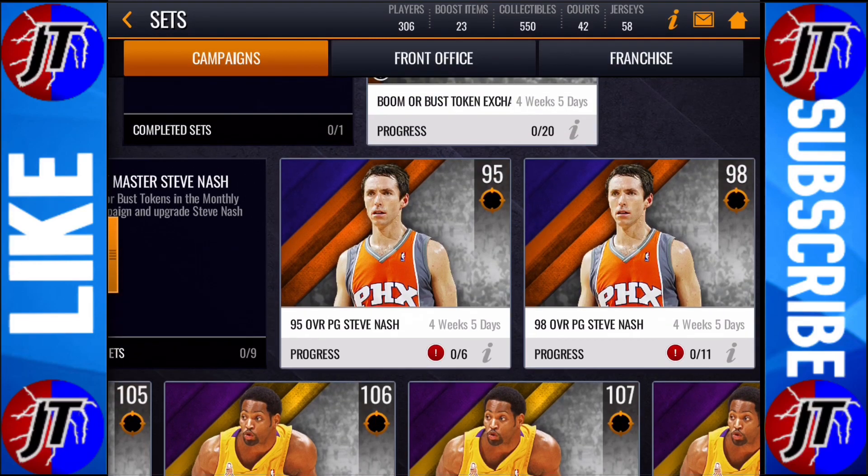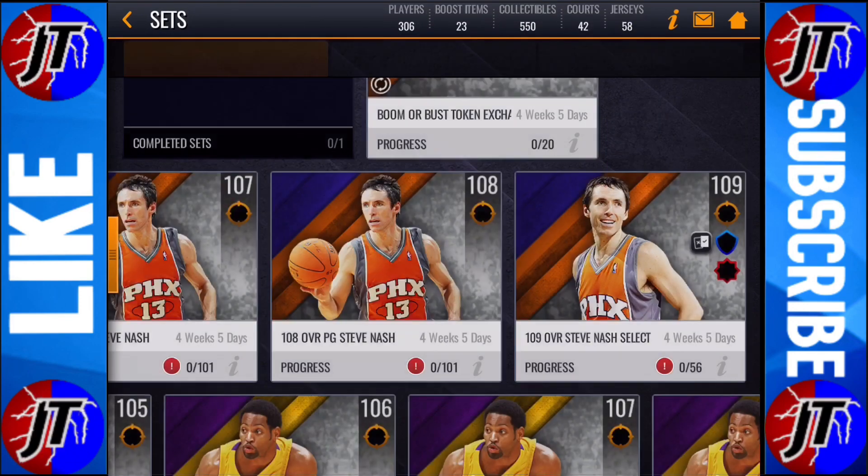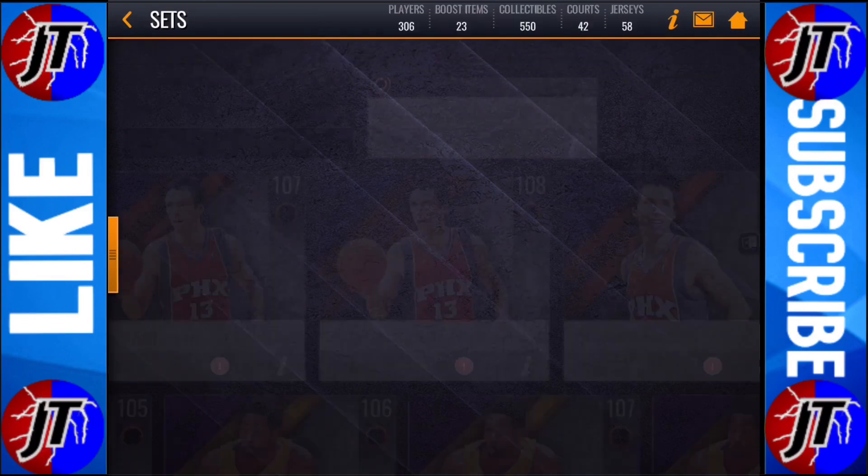Let's check and calculate how much it would take to get the 109 master. It's going to take 450 tokens plus 500 referrals, but I assume that shouldn't be much of a problem for most of us at this point.